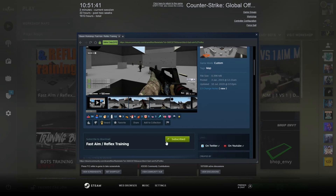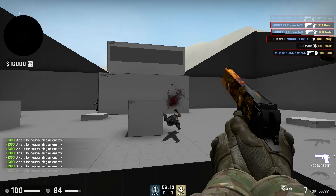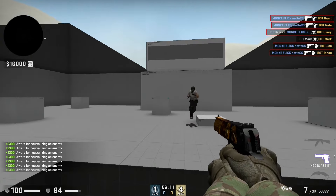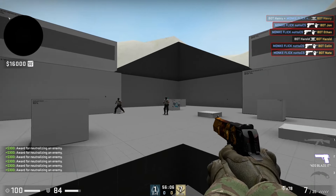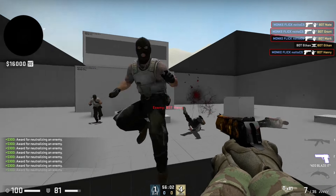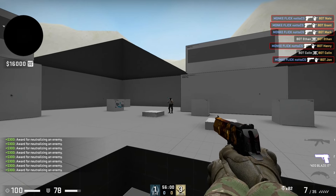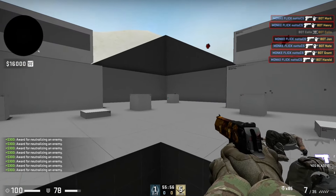Now you can begin. What I like to do for my training is to start with 150 kills with the Deagle. I usually like to start with the hardest part because I'm fresh and haven't played CS that day. The Deagle seems harder to hit shots with, but that's why I like it — it makes me concentrate more so my muscle memory wakes up faster.